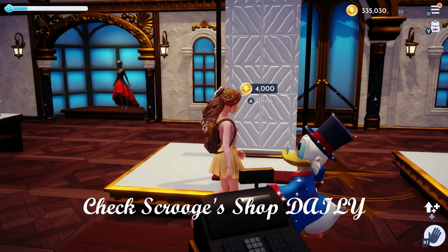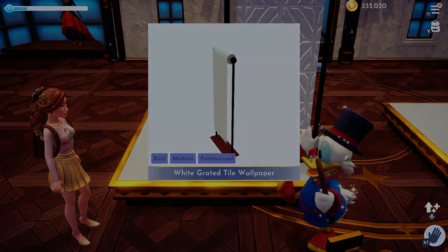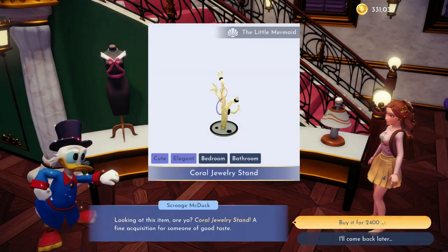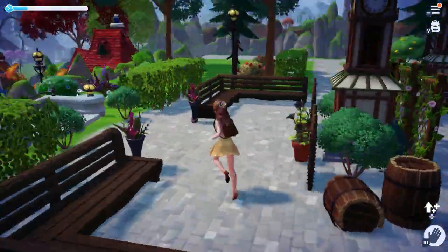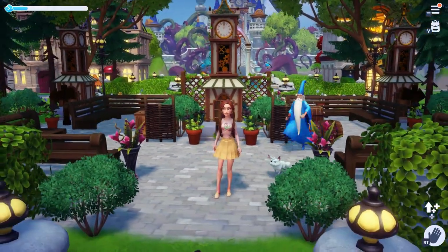Now let's talk about Scrooge's shop. Check his shop daily — every day means new items whether that be furniture, wallpaper, flooring, etc. Don't miss out on items that you have to have. I've been looking for more wallpapers and flooring. I really want to start on my house but we found a couple — just make sure you're checking it daily.